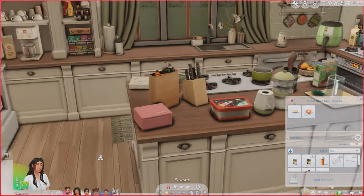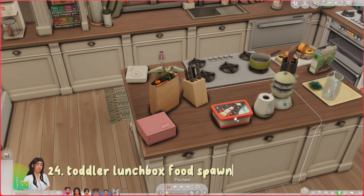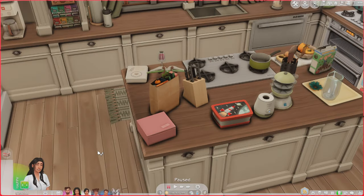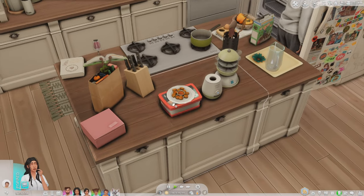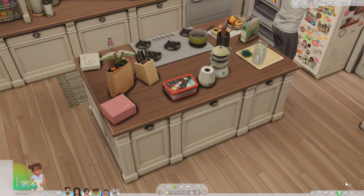The Toddler Lunchbox Food Spawner — it comes in different swatches and if you click on it you can press 'Grab Snack for Toddler' and choose any meal. I'll do chicken nuggets. Your sim walks up and it spawns the food on the lunchbox. I'll put that in my toddler's inventory so she can eat it.